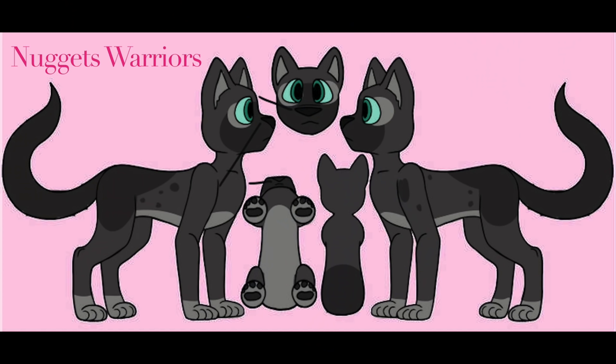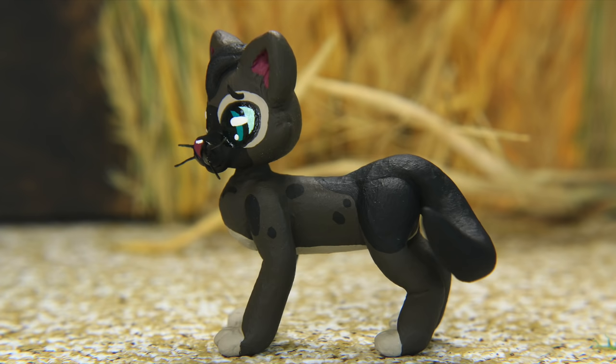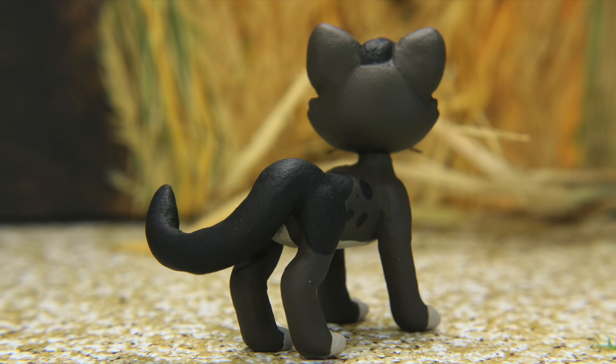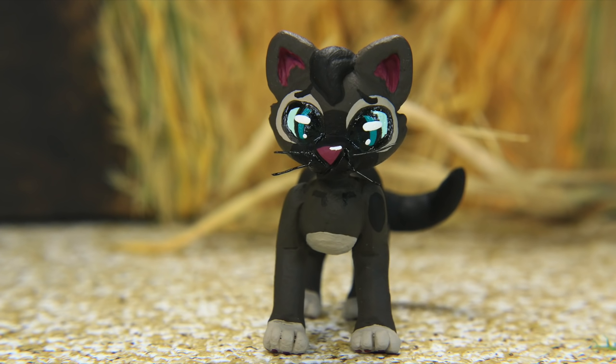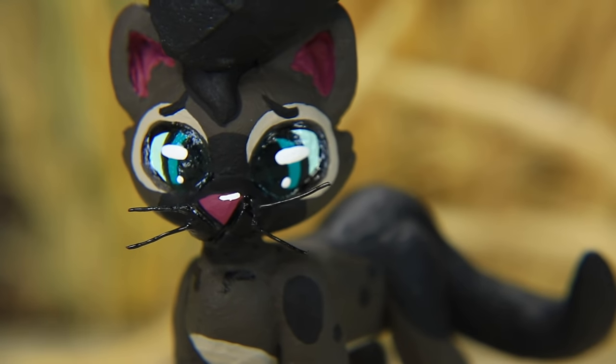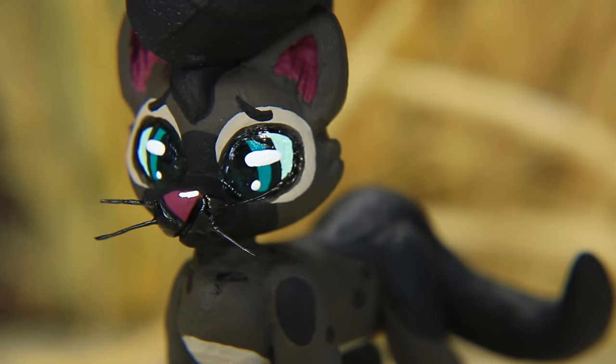Up next we've got Reedkit, later Reedwhisker. His design was made by Nuggets Warriors. The thing I loved most about this design was, number one, that he wasn't just a plain black cat, which added a little bit more dimension. And also the whisker idea — it never dawned on me that he might be named Reedwhisker and Reedkit because he has super long whiskers that are straight like a reed. So we added that to his custom, making him the second custom with whiskers on his face. As one of the only siblings of this litter that actually lives to adulthood, I'm so happy he has such a cute design.